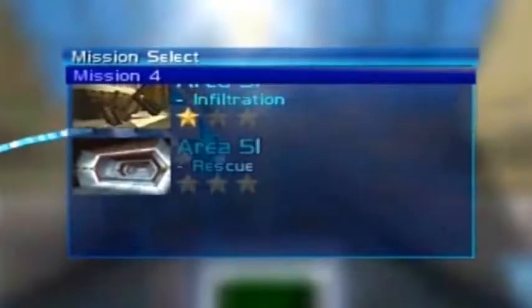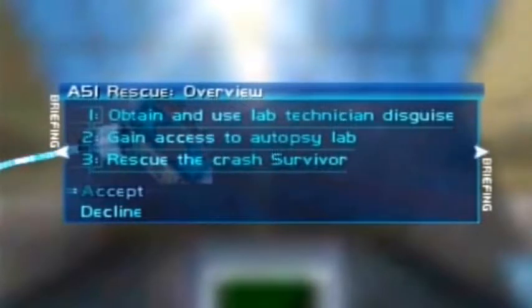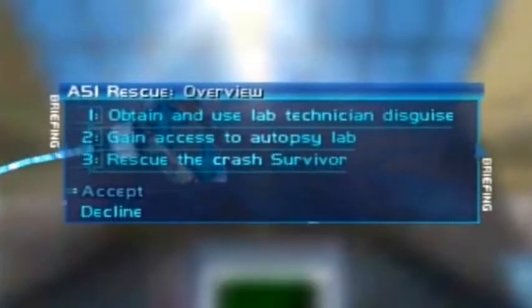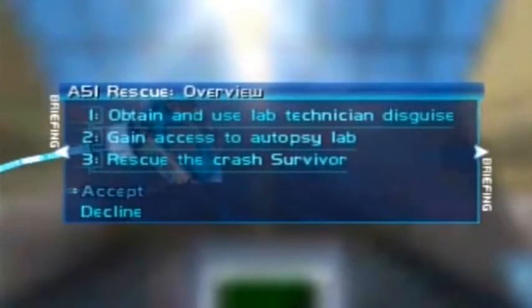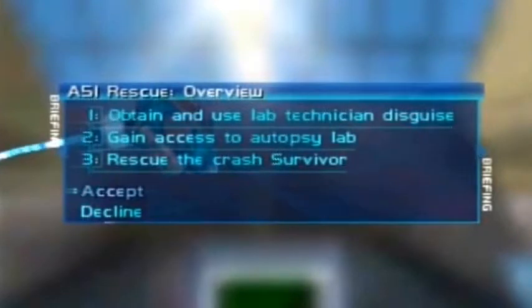Here we go — this is Area 51 Rescue, agent mode. Objectives: obtain and use lab technician disguise, gain access to the autopsy lab (I have no idea where that is), and rescue the crashed survivor. Three objectives, but they don't tell you about the floating crate which I think is one of the most tedious and annoying things ever. It's kind of like the Crystal Maze — you have to navigate it like instruments through a maze, and the crate is so sensitive as well.